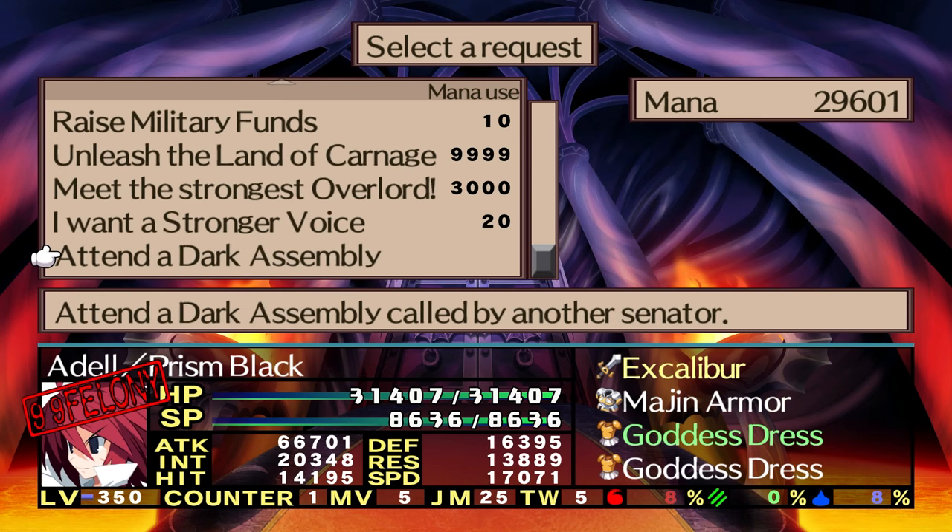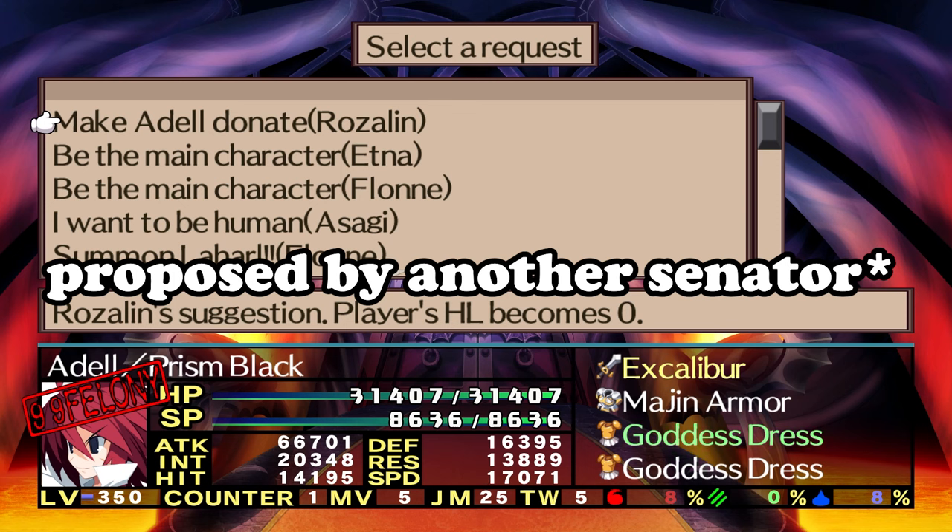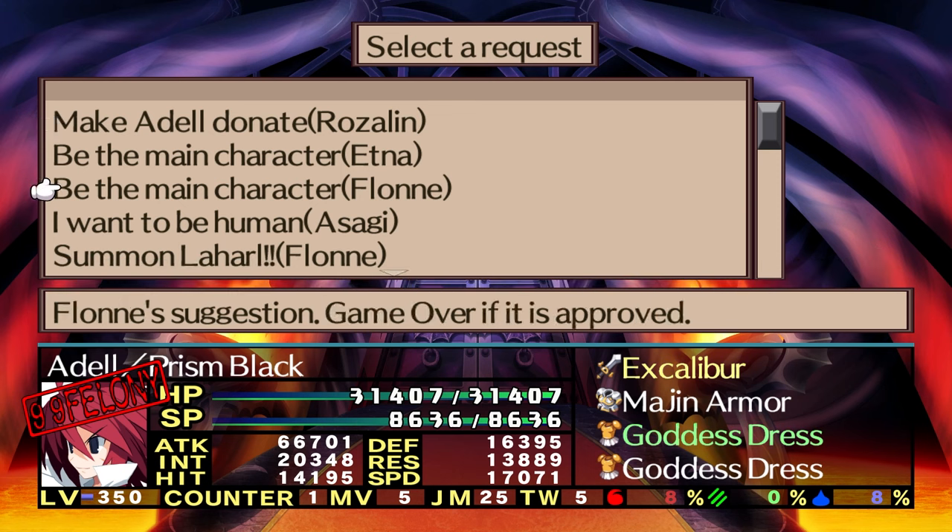There is one important change though. As Adele, you have the option to attend a meeting as a senator. All this does is display a variety of bills that other party members or NPCs want to pass, and Adele can sit in and help. We'll be using this a few times for specific bills we need for achievements.